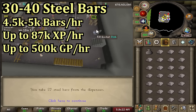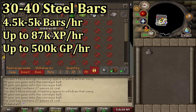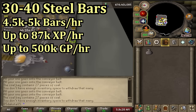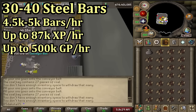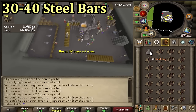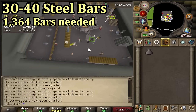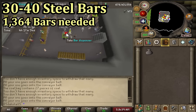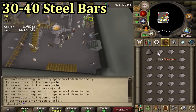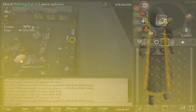Even if you're doing a fraction of this rate — maybe you don't have the coal bag or ice gloves yet and you're still mastering the bank trip — you can still get very good GP and XP per hour for how low the requirement is to make steel bars at the blast furnace. Level 30 to 40 smithing only requires 1,364 bars, but you can do steel bars for as many hours as you want since it is good GP and XP, so it is worth going past 40 smithing.